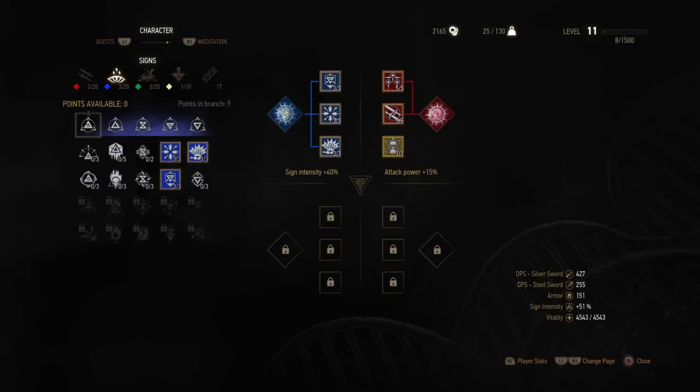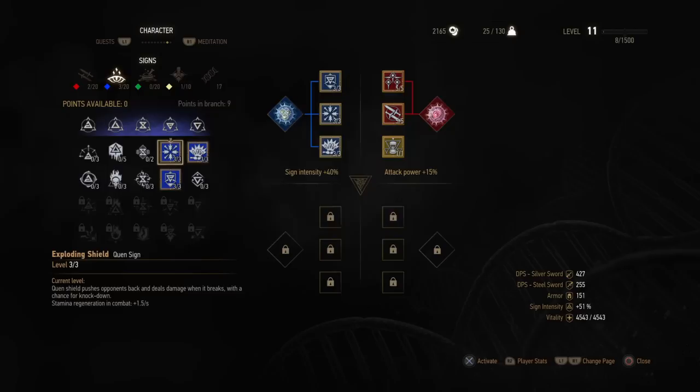As far as these blue skills go, the reason it's handy is — one — this exploding shield for the Quen sign. If you're playing on Death's March difficulty, the hardest difficulty like what I am, and you don't have that perk, you're doing it wrong. You have to have that perk. It absorbs the blow, and then it explodes causing knockback and damage, letting you get your attacks in and then back off so you can get your Quen back up. Beautiful perk.